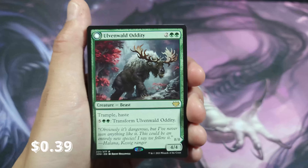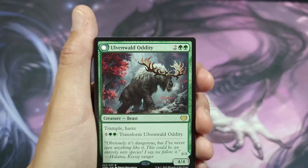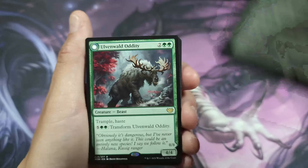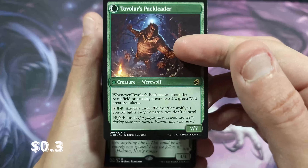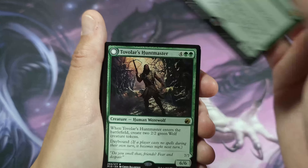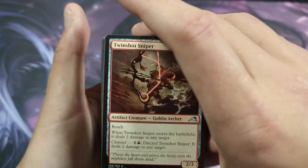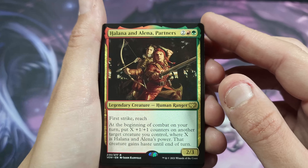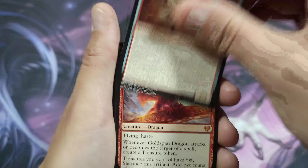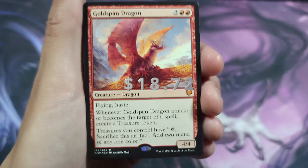I'm going to throw up the prices of anything over about 50 cents; some of these are going to be like 25 cents, not very worth it. If I make a comment on the card, we are definitely going to check it out. We've got Tovalar's Huntmaster, which is a werewolf that will flip into the Behemoth — it's actually not bad. Most of these cards will be relatively inexpensive. You've got Twin Shot Sniper, which is a goblin archer, and you've got Halana and Alena, partners — the lore behind these is fantastic.